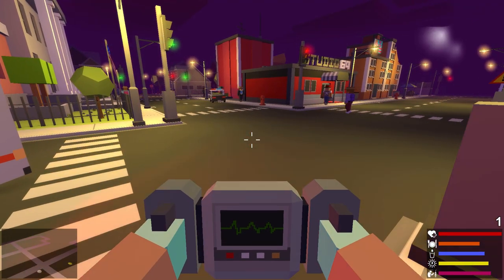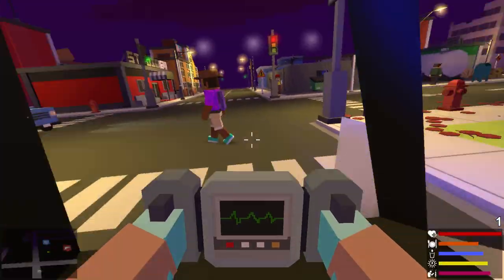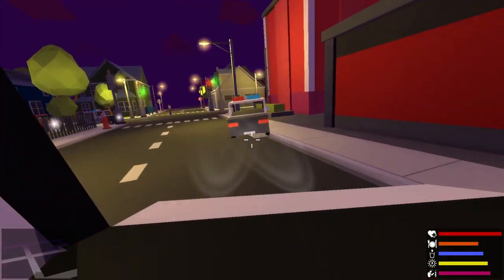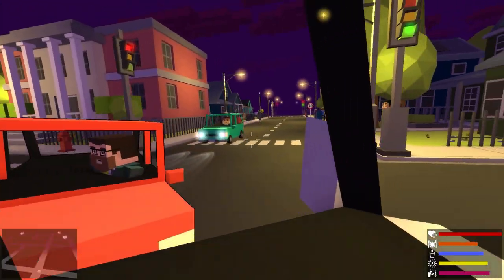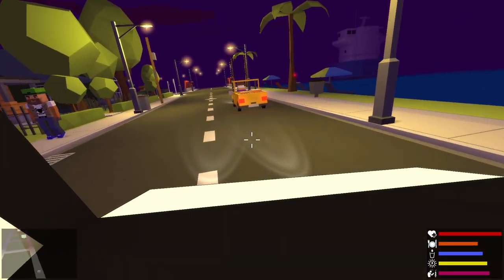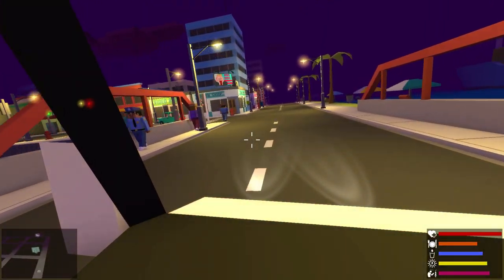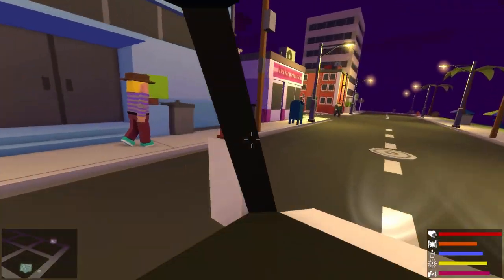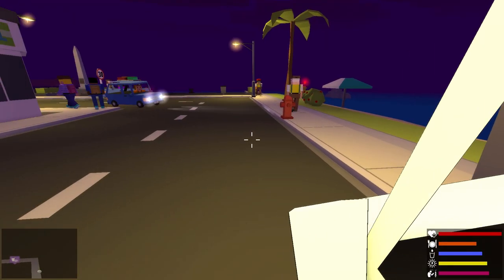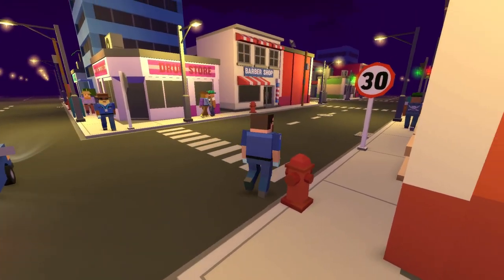We're just gonna wait for some more people to die. I don't even know if this defibrillator works, but we'll see. Let's get back in our ambulance here and go rescue some more people. Gotta look for some people in distress — look for some people who are about to be mugged or murdered. I think that's the best way to do our job. Do we get money if we save people's lives?